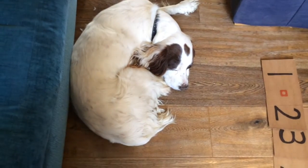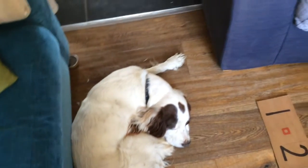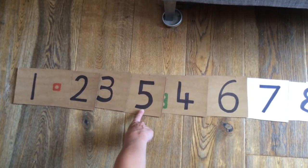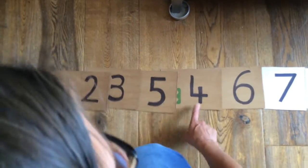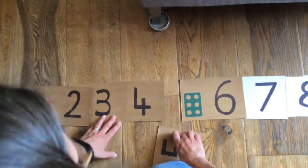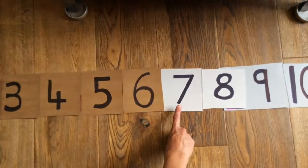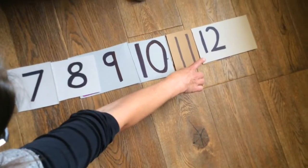I have put my digit cards in order — I've had to do it all by myself because my little helper is still sound asleep. Let's check I've put my number cards in the right order. I started with number 1, 2, 3, 4 — oh my goodness, I've got my 4 and my 5 mixed up! Let's swap them round to make it right. 1, 2, 3, 4, 5, 6, 7, 8, 9, 10, 11, 12. Yay! That's much better.